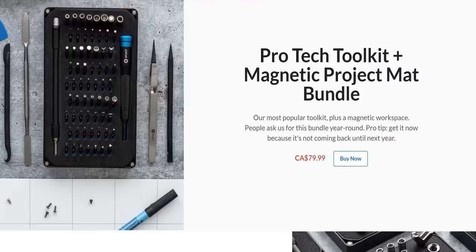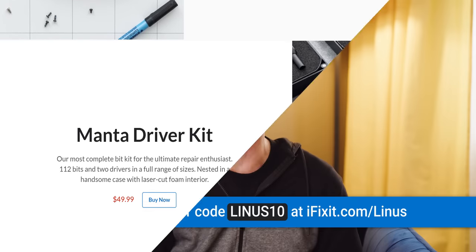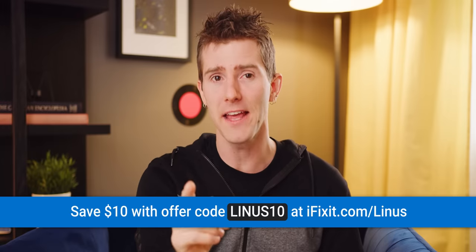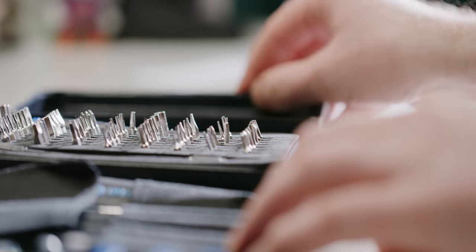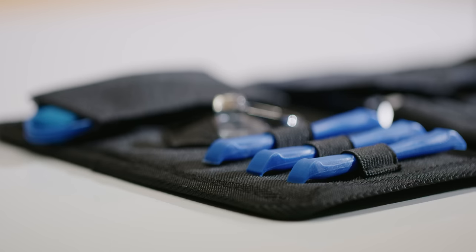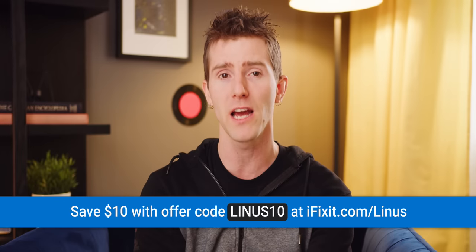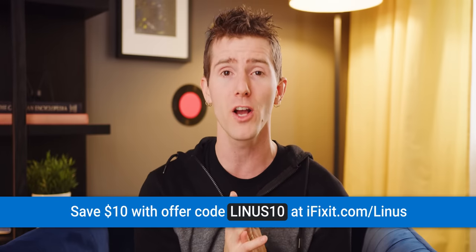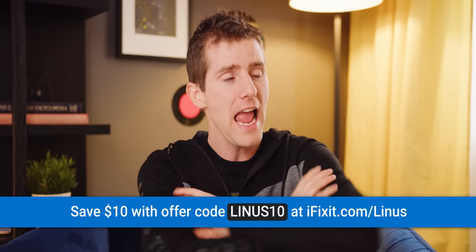LTT fans, you're going to get an extra $10 off of iFixit's already fantastic holiday sale. Just use code LINUS10 to get $10 off the ProTech toolkit you've been waiting to buy, or maybe upgrade someone else's toolkit for the holidays. Tis the season for tools and repairing your own devices — you won't be disappointed with a high-quality iFixit toolkit backed by their lifetime warranty. That's iFixit.com/Linus and offer code LINUS10 for $10 off anything in the store.